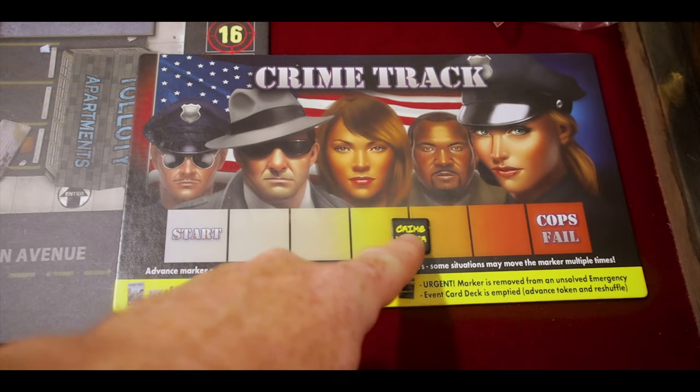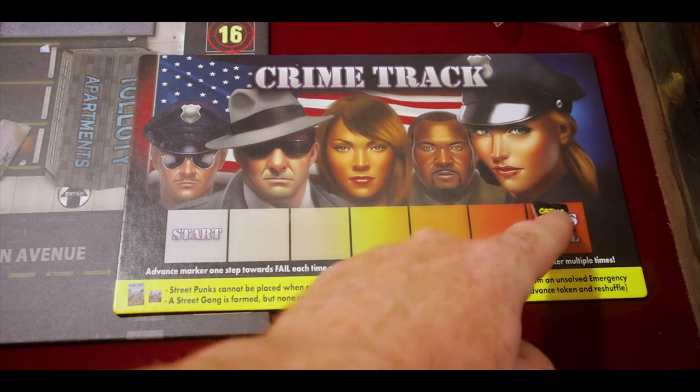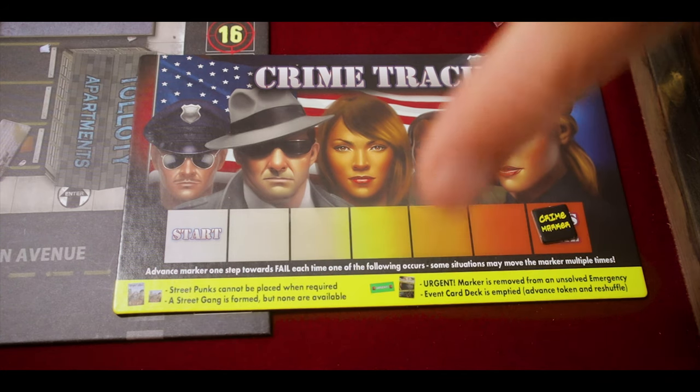One way to lose is if the city crime marker reaches the end of the city crime track. It advances if an urgent marker is removed from an emergency before you deal with it, if the street punk pool runs out when placing on a hood, if a street gang card is needed but none are available, or if the event card deck runs out and you must shuffle the discard pile back.